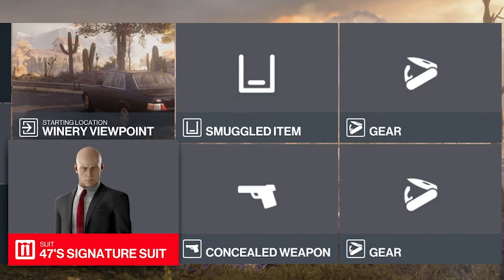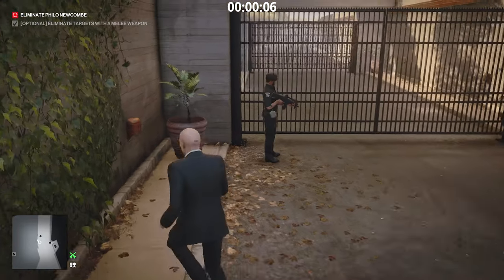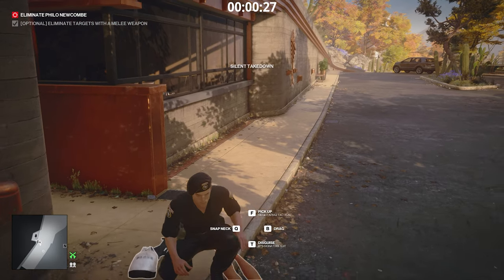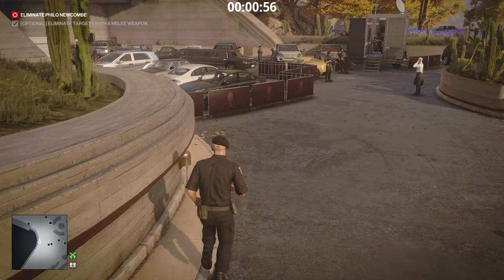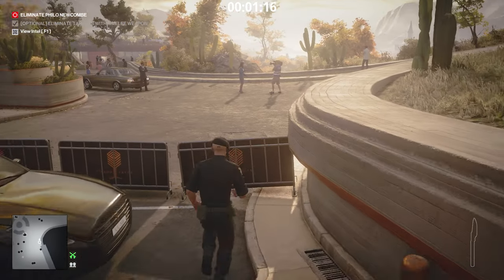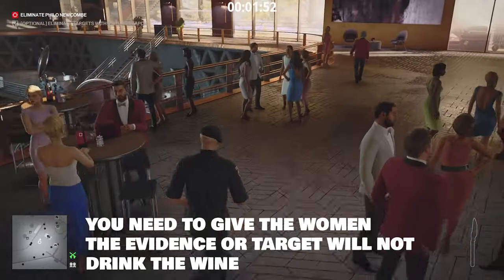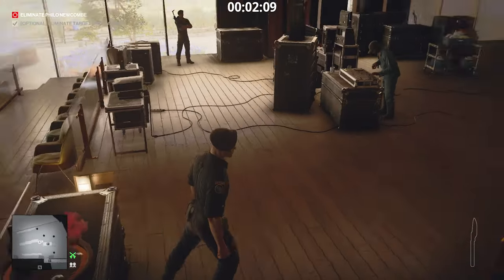Put his body in the crate and you're done — that's Method 2. Method 3 involves one disguise change which makes your life a whole lot easier. Start at the winery viewpoint location, head straight to the gates where there are two guards, knock out the first one and slowly walk up to the second. Take his clothes — this is the elite bodyguard disguise. Stick to the left side of the map, head to the parking lot, jump over the fence, grab the evidence, scalpel, and lethal poison. You don't need an invitation as a guard. Give the evidence to one of the women, she separates from him, then run to the stairs, go down, poison the drink — done. Silent assassin.